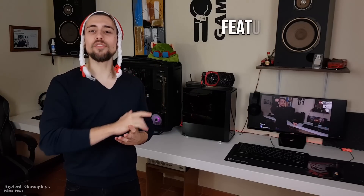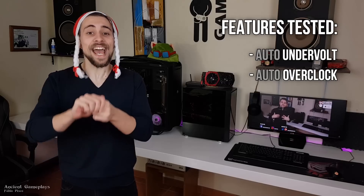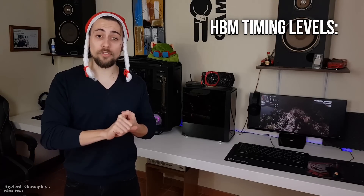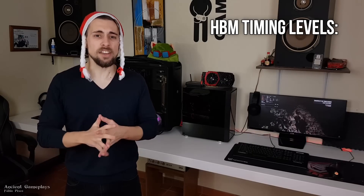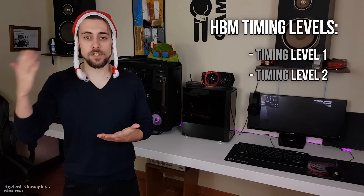In this video I will also be testing the new overclocking features: the auto undervolt and the auto overclock. I won't be testing the auto memory overclock because it is quite useless on my Vega 56 — the stock values are 1800 MHz for the HBM2 and the auto memory overclock keeps it at 1800 MHz. I will also be testing the HBM timing levels — Level 1 and Level 2 — to see if there's any actual difference between them.